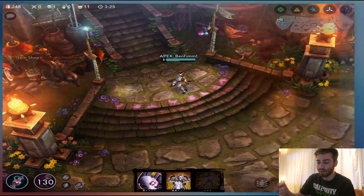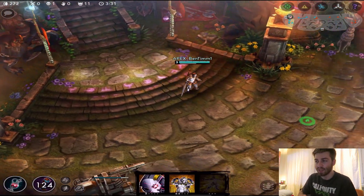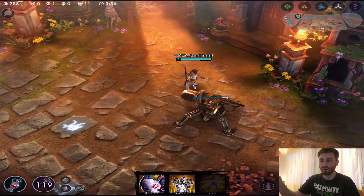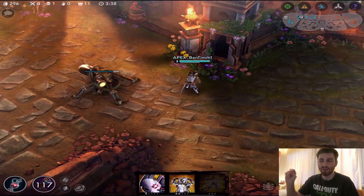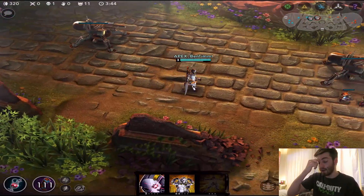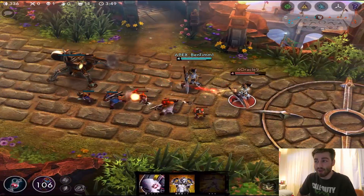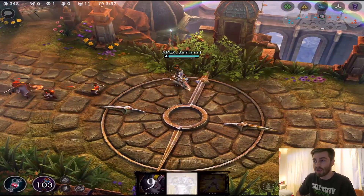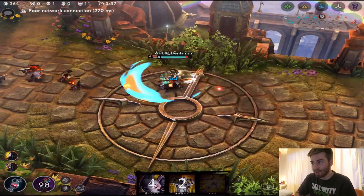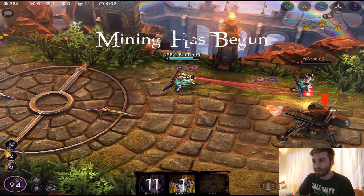Her first ability is called Prime Directive. It's like a laser you throw out within a radius — not quite a hook — and it drags you closer to whatever it hits, whether that's a hero or a minion. It also deals an auto attack and slows the enemy on hit. It's really good for catching up or escaping. You can see me hitting Oracle with it right now as the gameplay is going on while I try to follow up with my B ability.